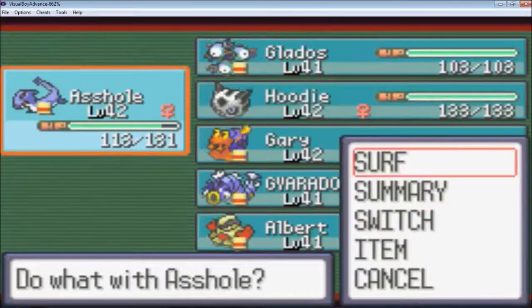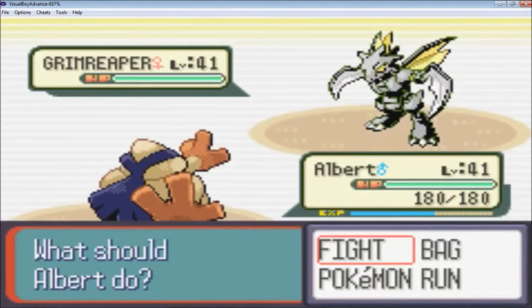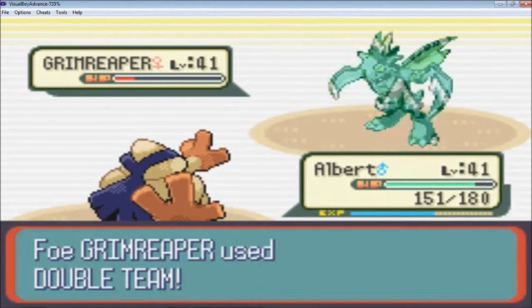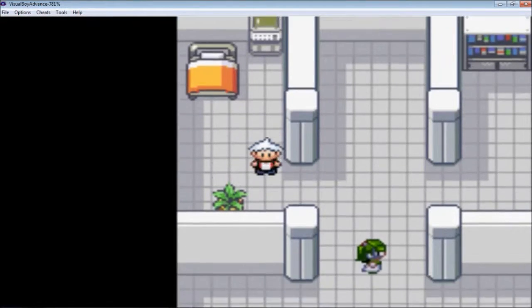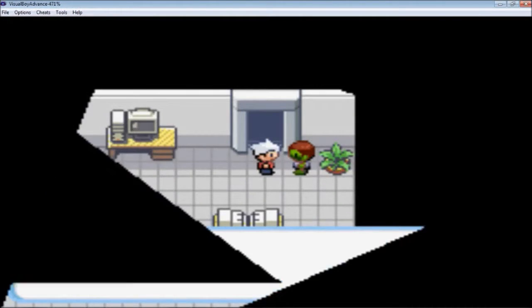I'm gonna put Albert in front. The Battle Zombie slashed Hayden wildly, yadda yadda yadda. She's got a Grim Reaper, and then a Fake Out and Smelling Salt. I don't think these things can learn any Flying-type moves, at least in this game. Let's just heal up real quick on this nice little bed here.